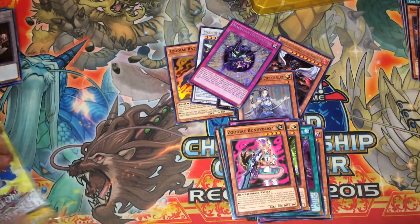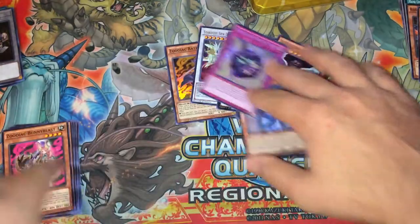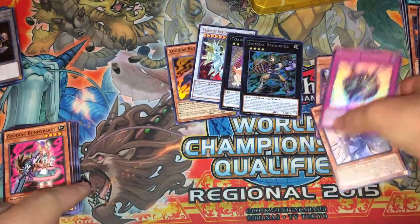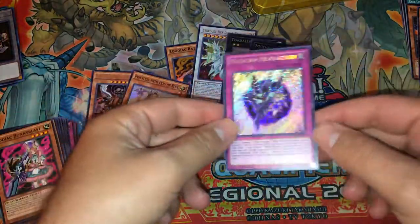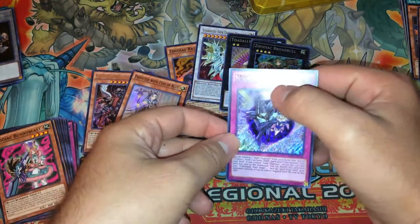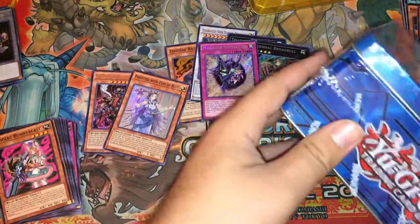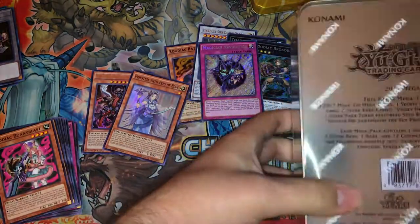I believe that is all for our opening Megatin. So we didn't do too bad — we did get a Broad Bull and a Totally Awesome, and we got some pretty decent Secret Rares. This Navigation is also not the misprint. Some of these Barrages and Navigations in Megatins were misprinted — I think they were missing a card or something.